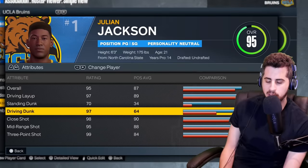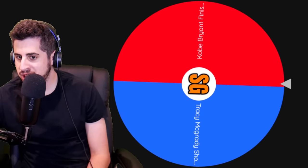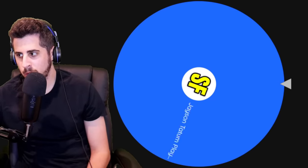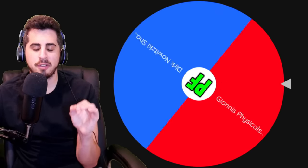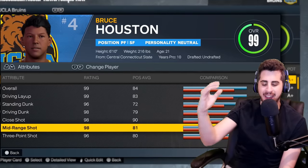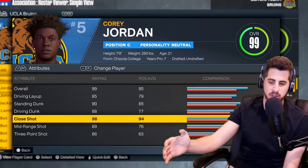Point guard gets Ja Morant's finishing — the big badge was posterizer but otherwise pretty basic. Shooting guard gets Kobe Bryant's finishing — Lambert up to 95, didn't do much. Small forward gets Jason Tatum's playmaking — Charlie almost a 99. Power forward gets Dirk's shooting — Houston is our first 99 overall on the team with insane shooting badges! Center gets Anthony Davis' finishing — another member of the 99 club.